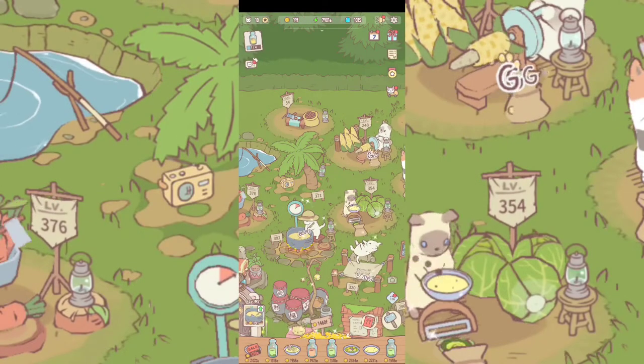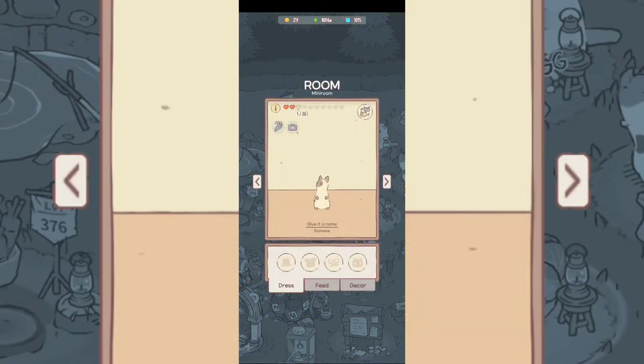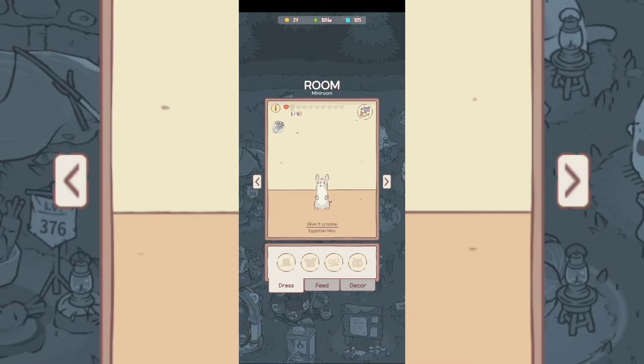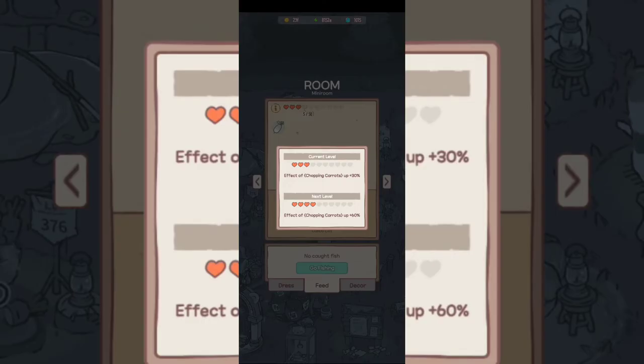You do need to upgrade everything you can over here. You can put a different name for every cat and change it. You're gonna see the breed for every cat, and you're gonna need to level them up — every heart offers different kinds of advantages.